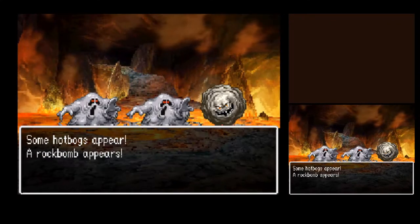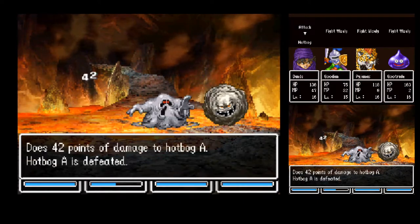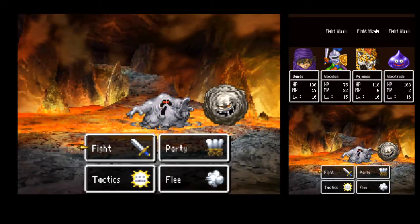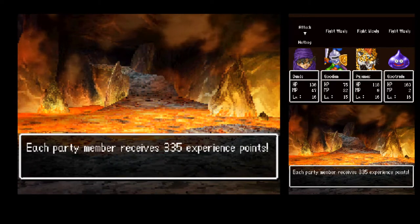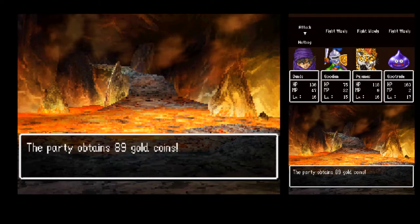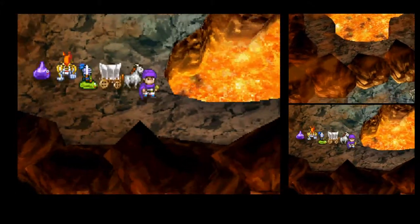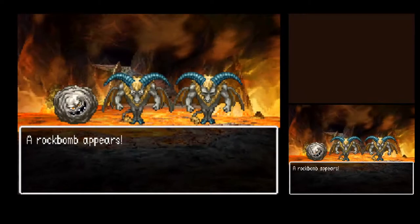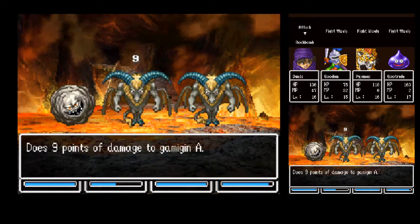I just want to make sure I keep enough MP to cast Evac. New enemy: Rock Bomb. If you're at least level 15, you have a one in 64 chance of getting a Rock Bomb on your team. They max out at level 20. They usually start off fights asleep but tend to go boom pretty early in the fight. None of my test runs have ever gotten one to join — I'd like to see what they can do.